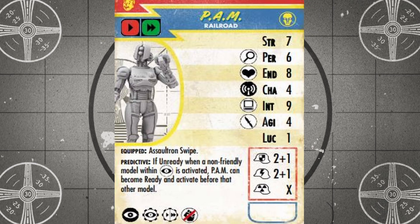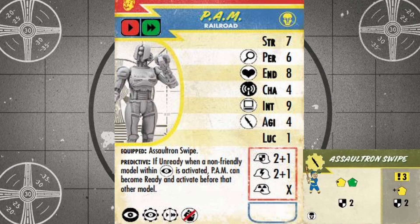Speaking of tactically-minded units, next we have PAM, which stands for Predictive Analytic Machine. This pre-war AI is housed within the body of an Assaultron, and she was designed to foresee future events, and this is reflected in her Predictive Special Rule. If PAM is unready when a non-friendly unit is activated within her awareness range of Double Black, PAM can get the jump on that unit by becoming ready and activating before the opposing model, allowing you to interrupt your opponent's turn. Like Drummer Boy, PAM has an impressive move range of Red and a charge of Green. She's also immune to Battlecry, and has access to move and charge quick actions. PAM is equipped with the Assaultron swipe free of charge.